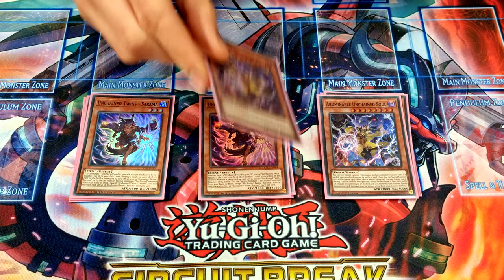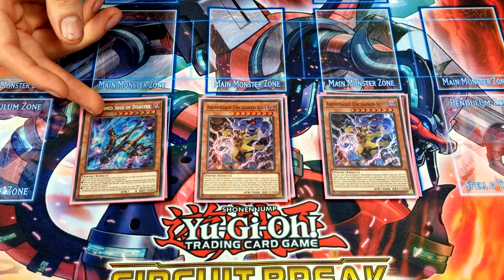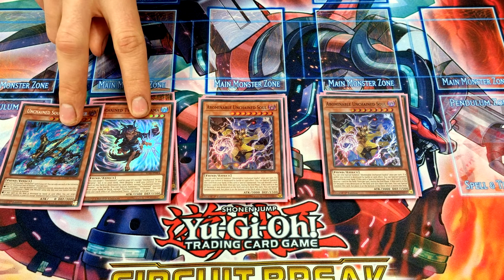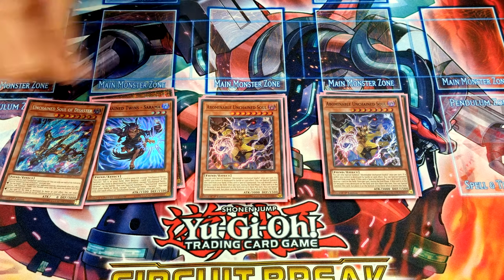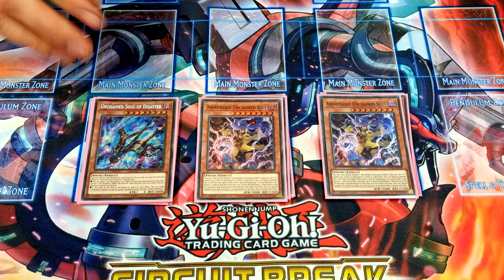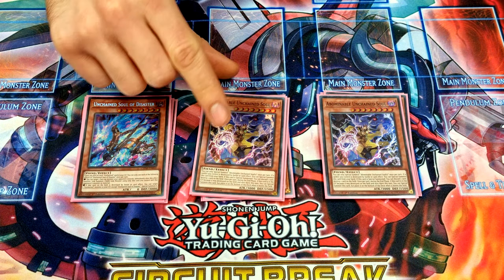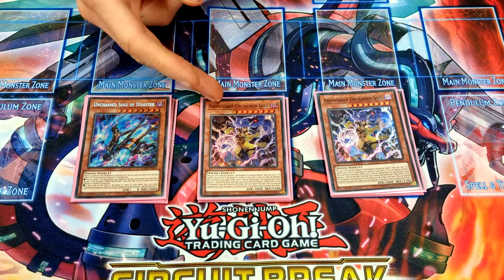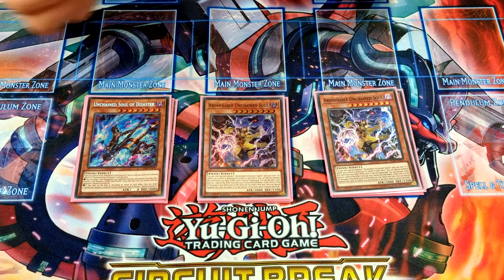For the last Unchained monsters, we're playing two Abominable Soul and one Disaster. Disaster sucks to draw, but the game state where you have both is just the best — you can use Disaster to set Abominable Soul, destroy it, and it's monster reborn for any Unchained. You don't want to be drawing multiples of it, whereas Abominable Soul is good to draw because it can chain block things by summoning itself from hand, like Multifaker, and the 3000 ATK body matters against things like Winder.